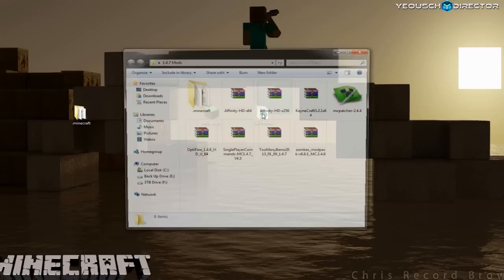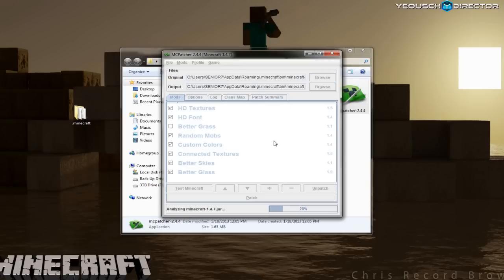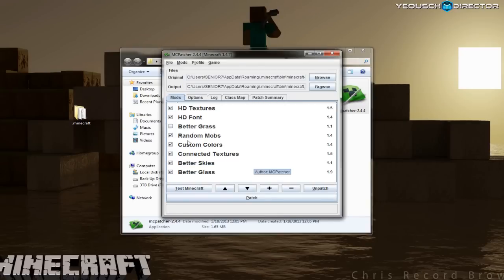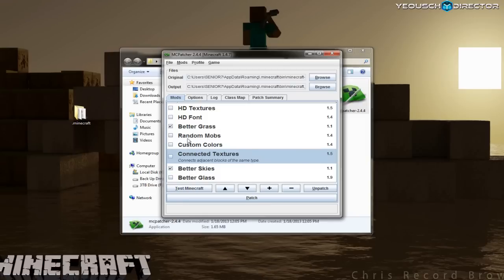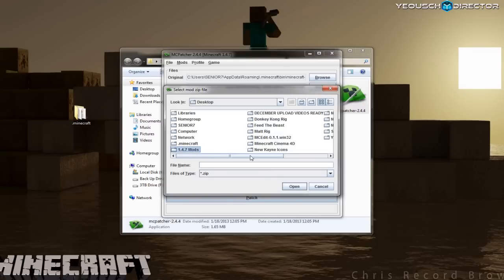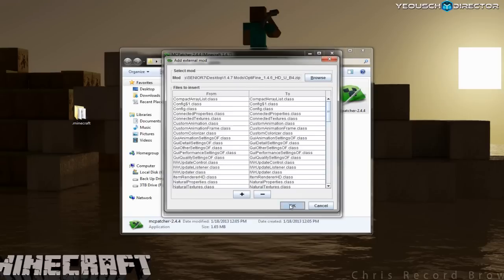Now we're going to open up your mods folder and we're going to start with MCPatcher 2.4.4. Click run — you're going to get a message here in the beginning basically because we've already deleted the META-INF. Now deselect everything from the list; the ones you want checked are Better Grass and Better Skies. Then click the plus sign, browse to the folder where your mods are, and add OptiFine 1.4.6 HDU b4.zip. Click on that, click open, click OK.